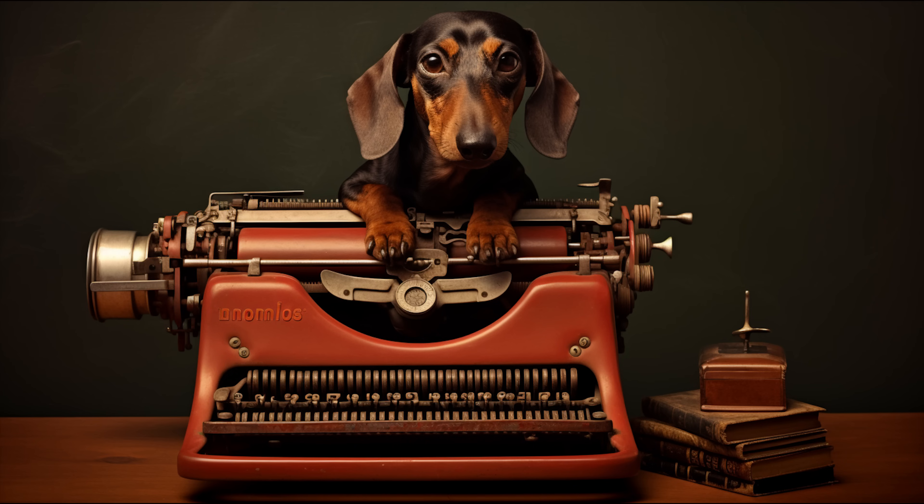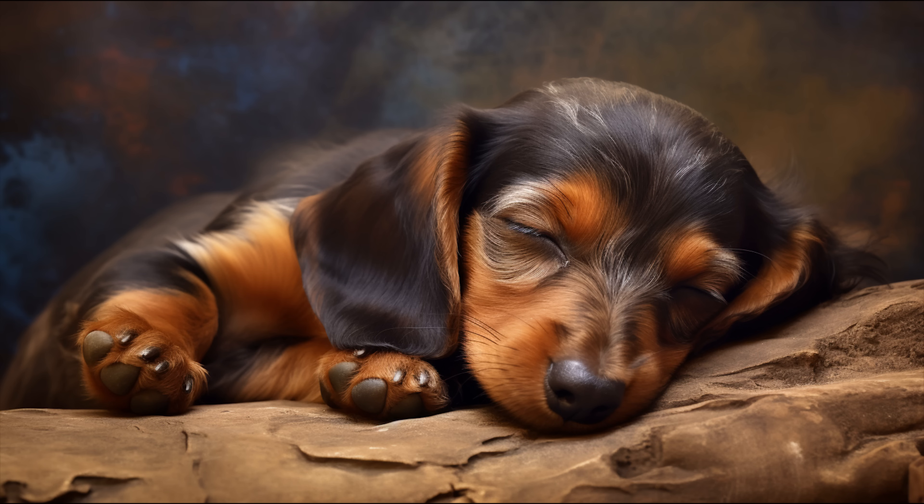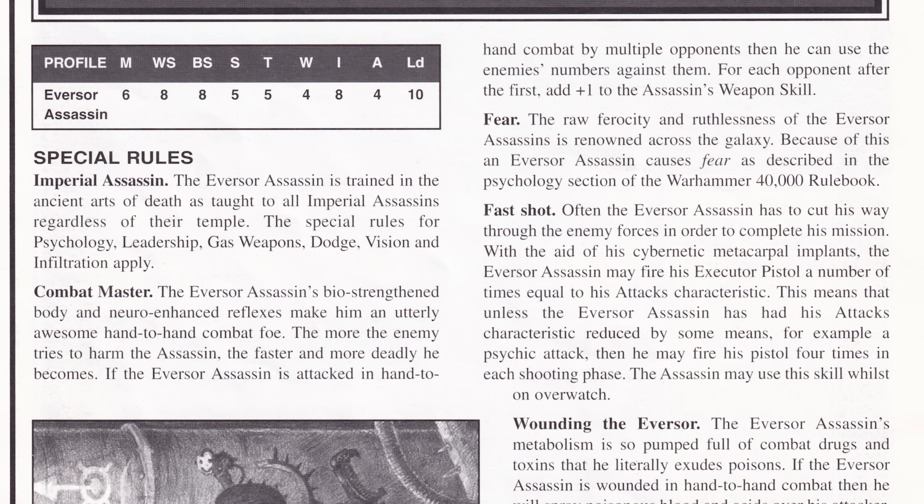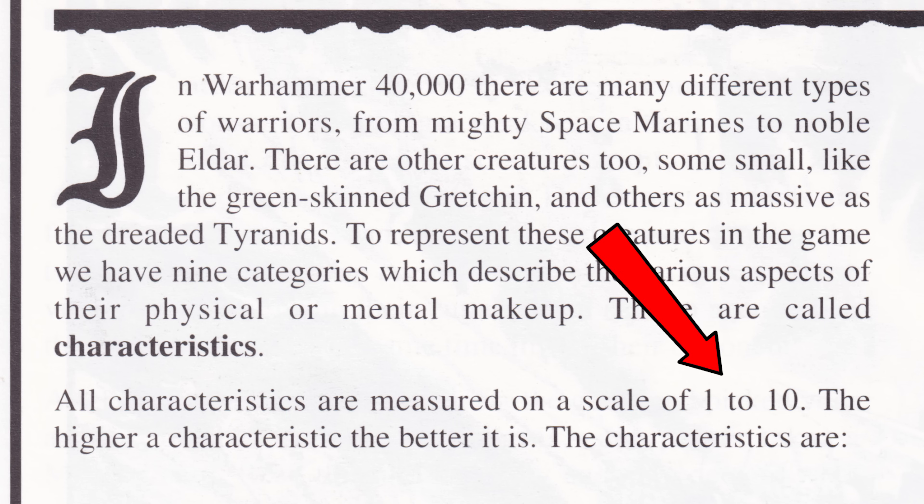I should probably go back and rewrite that stuff about modern faction leader models being extremely powerful in-game. Yeah, I'll do that in the edit. The Eversor Assassin would get a much reduced version of this ability called Combat Master, which for each opponent after the first added plus 1 to his weapon skill. Unfortunately, as weapon skill capped at 10 and he started at 8, it didn't work quite as well as just negating combat bonuses.